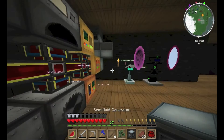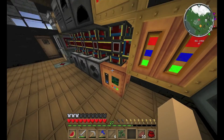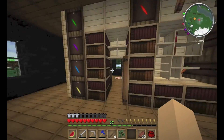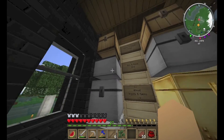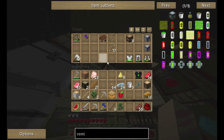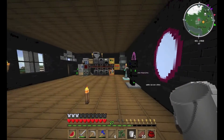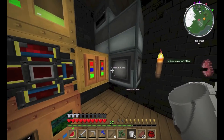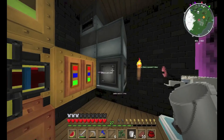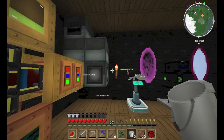Do we have to do anything to our stuff to make that work? I'm gonna get the rest of the buckets and start bucketing out creosote. We don't need to do anything because we've got the MFE facing down — we just need to start sticking creosote in and it will power up the plate bending machine. We could theoretically move the compressor.